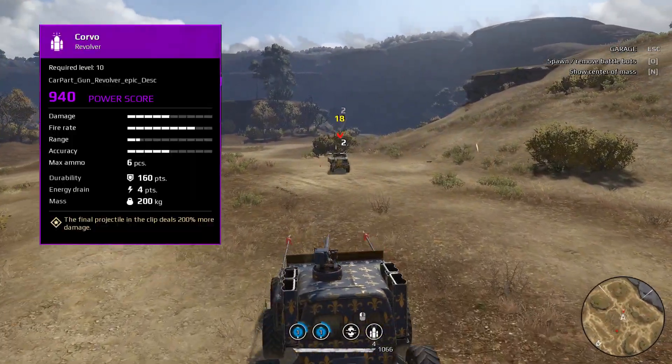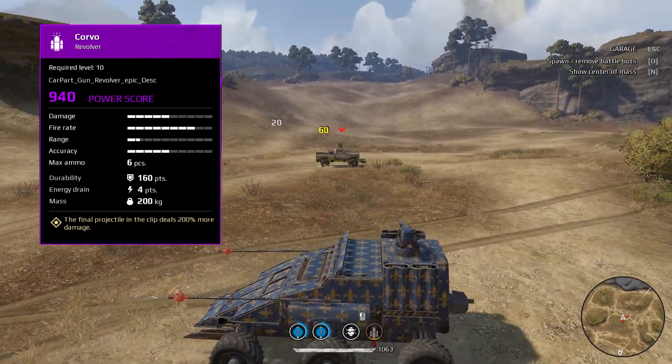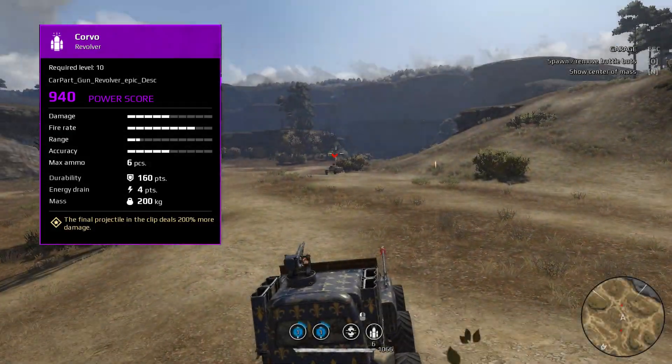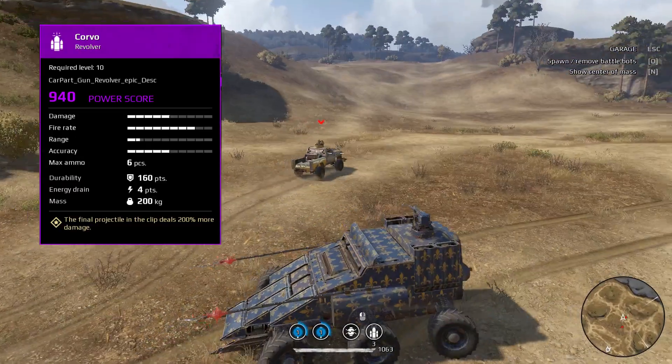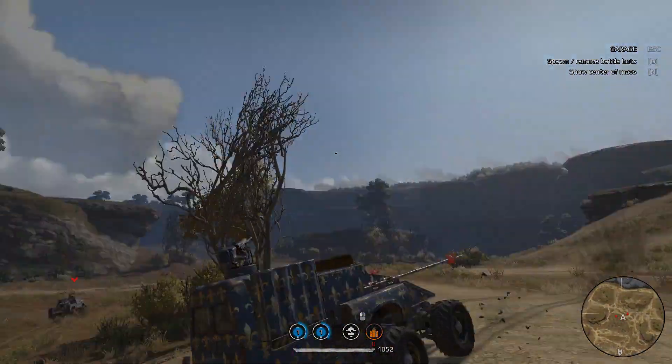Next thing we've got is the Corvo Revolver. It only has 6 rounds because Revolver. One of the interesting things about this is the final round — round 6 — will do 200% damage. So when you get to that round 6, you want to make sure that you don't miss.